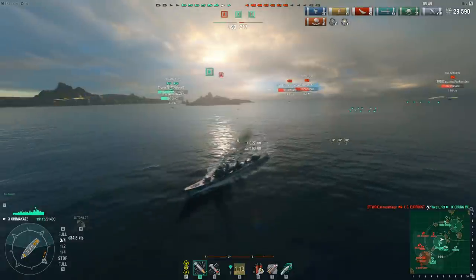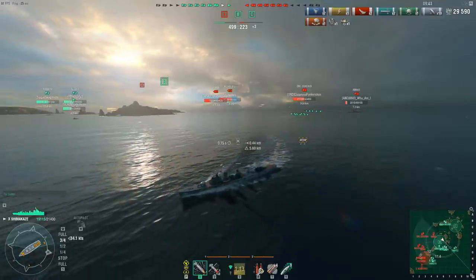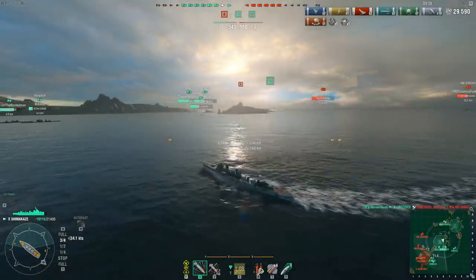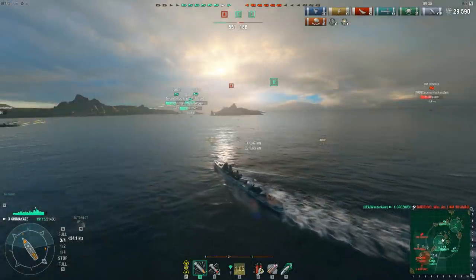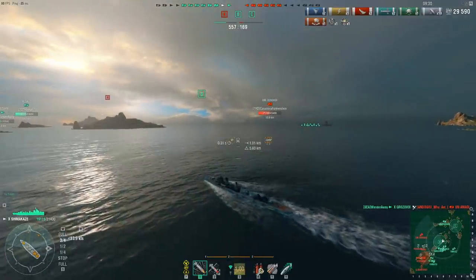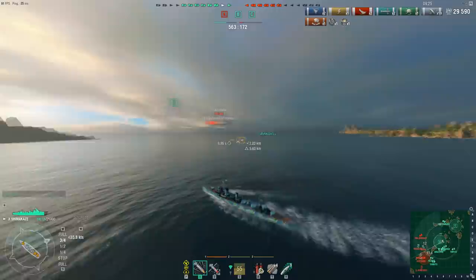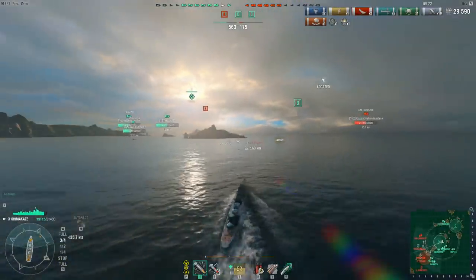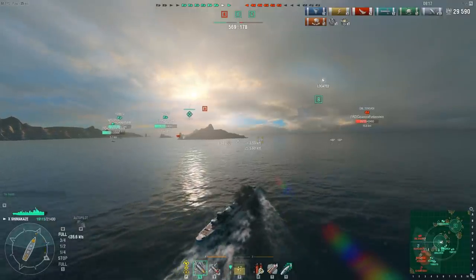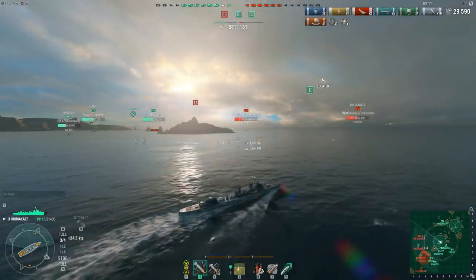The friendly destroyer opens up with guns to try and set a fire — a smart destroyer captain. He knows he caused flooding with his torpedoes and wants to add insult to injury. That battleship gets taken out by the Grozovoi. Now Oostafish's team is really sitting pretty on points, almost 600 points ahead. The enemy still has one destroyer left, but they've just lost a destroyer of their own, so the destroyer advantage is quickly waning.